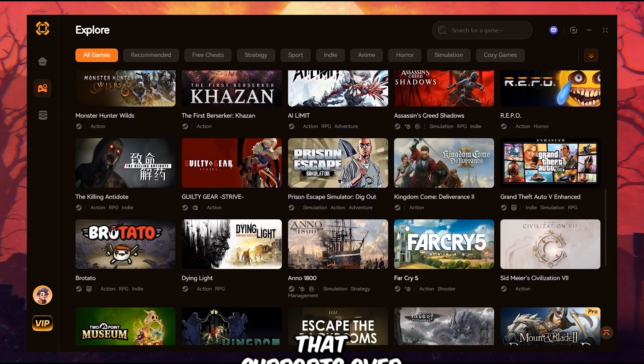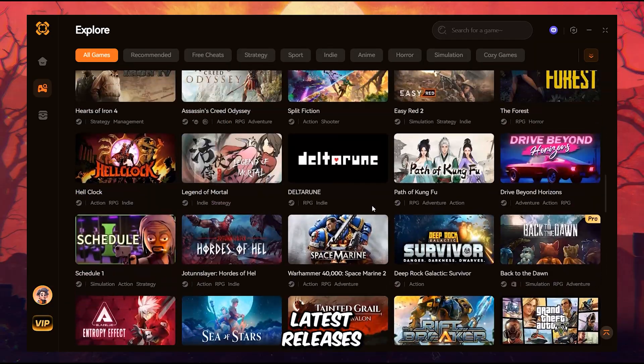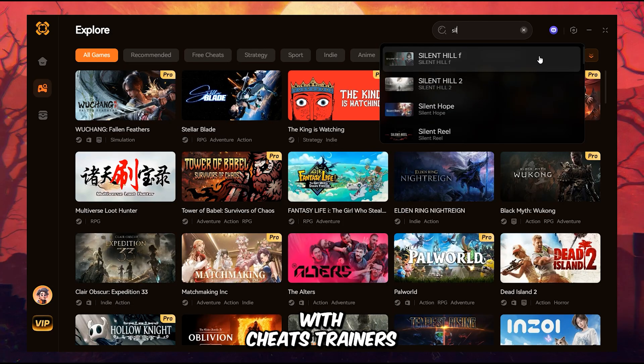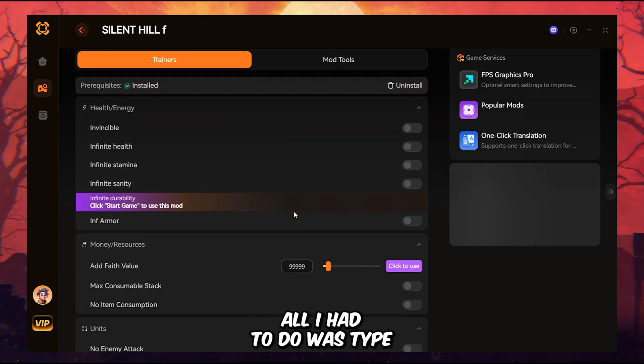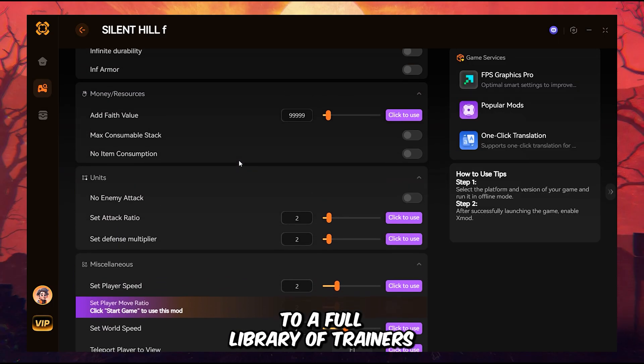Xmod is a completely free tool that supports over 5,000 PC games, from cult classics to the latest releases. Think of it as your ultimate survival partner, packed with cheats, trainers, FPS boosters, stutter fixes, and mods — all in one place. For Silent Hill F, all I had to do was type the game's name in the app, and instantly I had access to a full library of trainers.